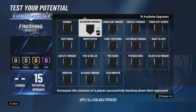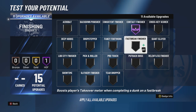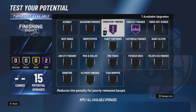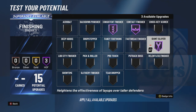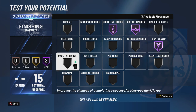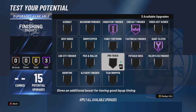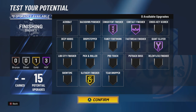Finishing badges: Contact Finisher on Hall of Fame is a must if you're going for contact dunks. Consistent Finisher is one of the best finishing badges in the game — open layups will miss without it. I like Giant Slayer and it does help with contact dunks. We don't know how good hop steps are going to be, so I don't know how much I'll trust Fancy Footwork and Slithery Finisher. I'm probably going to go with Slithery Finisher though, because it's not just for hop steps — it's for avoiding contact, and the more you can avoid contact, the better.